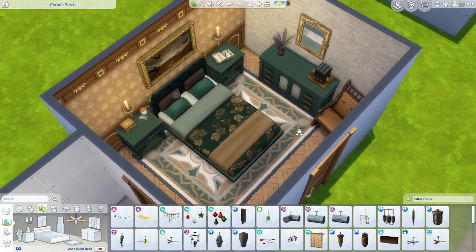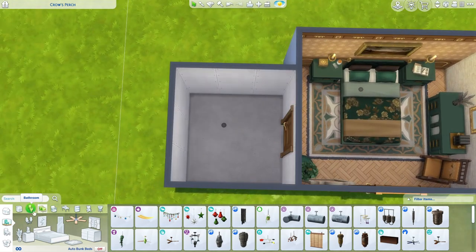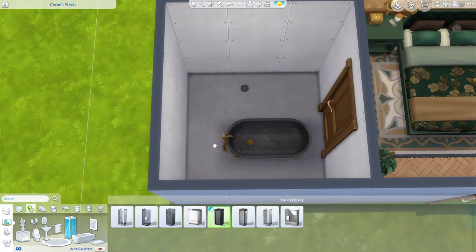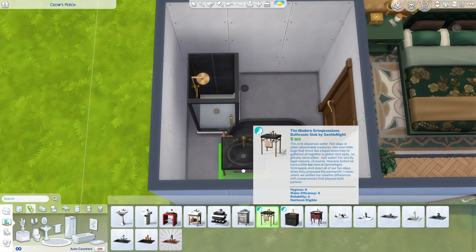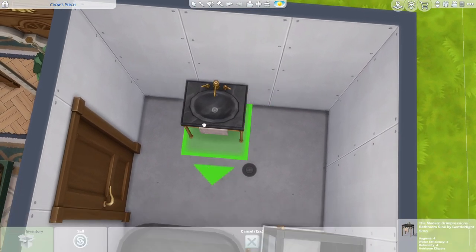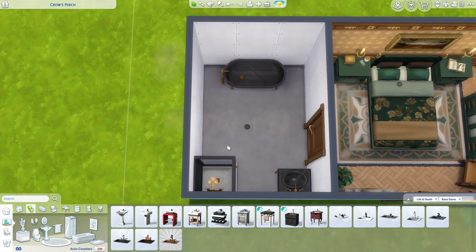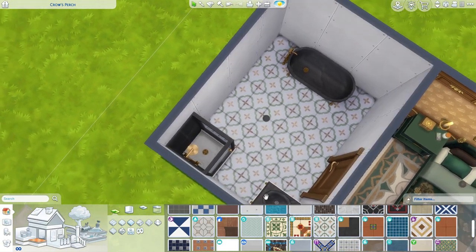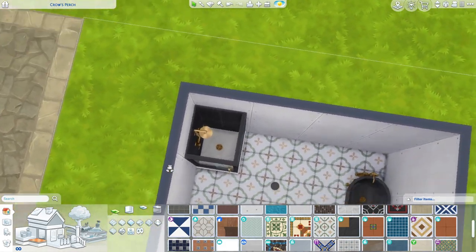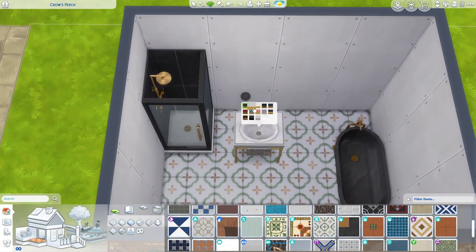It would be nice to have a mirror on the wall — not really liking any of the base game options. I said I wanted to mix in other packs to see how they work, so it's not going to be Life and Death only. I think that's cute — the bedroom is pretty simple but hopefully that's fine. Now we can move on to the bathroom. There's a bathtub which is 2,000 Simoleons, the shower is 875, and the sink is 365. I want to use all of these objects. The camera is glitching the shower — that's so annoying.